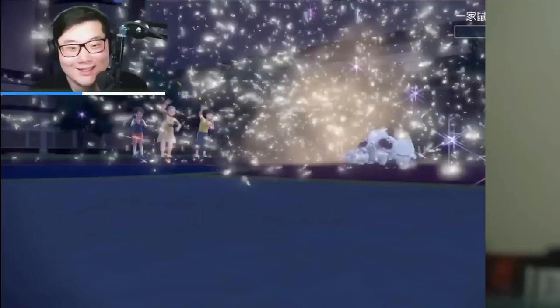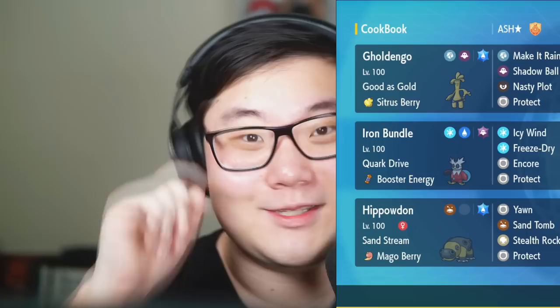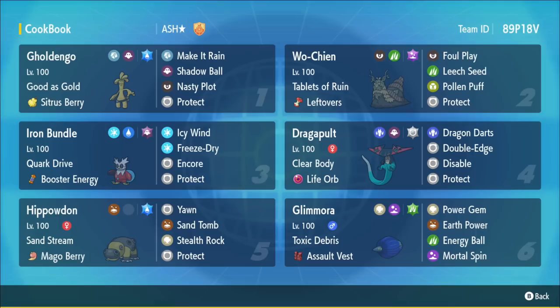Why not go for the Double Edge with the Tera Normal? Today we're going to be trying a team built by my friend, a two-time international champion, featuring Dragapult with Tera Normal Double Edge as well as Hippowdon, built by Ashton Cox himself. Let's see how the team performs. This team features Hippowdon and Tera Normal Dragapult, and has a lot of tricks with fast Encore, Disable with Booster Energy Iron Bundle, and Dragapult that hits hard.